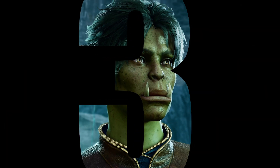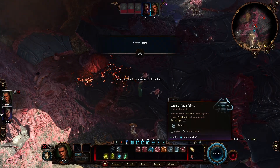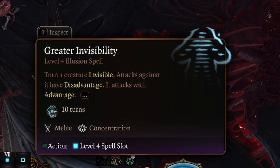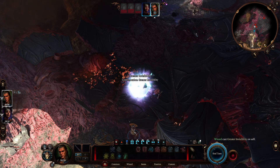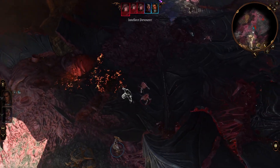For third place I am going to be cheating a little bit, as at the moment this spell doesn't function quite as described, but I am ranking it on the intended implementation as I expect this will be patched before long — and that is Greater Invisibility. Available to the Bard, Sorcerer, Wizard and Archfey Warlock, Greater Invisibility is a potent illusion spell that cloaks the target in an aura of superior concealment. When cast, the spell renders a creature or object entirely invisible, going beyond standard invisibility by maintaining its effect even when the target takes an action, making it difficult for enemies to locate or target them.